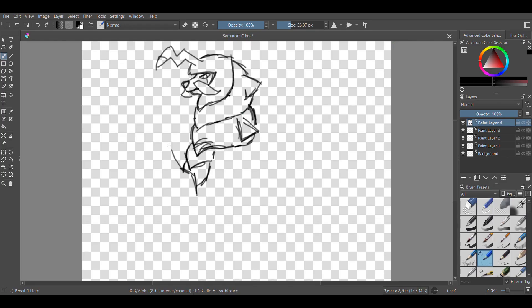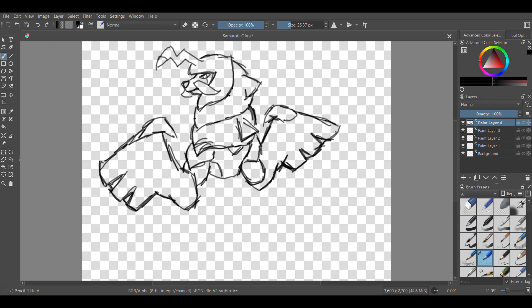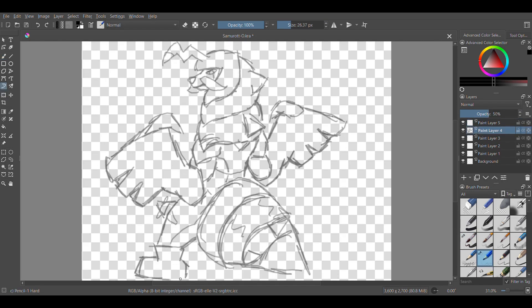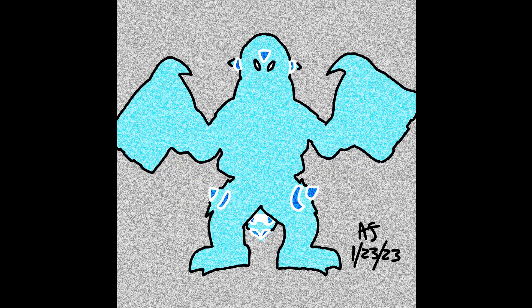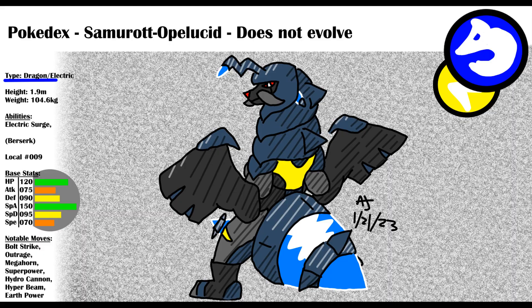I had an idea to make Samurott pose from the back, because it was hard to make its tail visible otherwise — I think it looks pretty cool. Opelucid Samurott is a Dragon Electric type Pokemon with the ability Electric Surge and hidden ability Berserk. It pretty much has the move pool of Zekrom and Samurott combined. I made this before we knew what Moridon was, and unfortunately, Moridon outclasses the Opelucid Samurott in every way. Luckily, Moridon isn't an Opelucid form, so Samurott can rest easy knowing it isn't completely outclassed, and its Volt Strike hits extremely hard, especially under Electric Terrain.